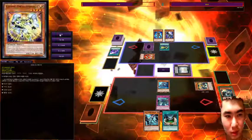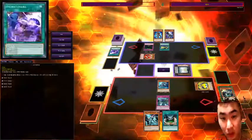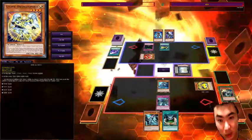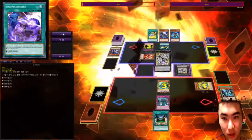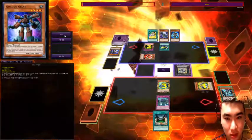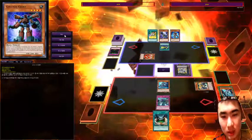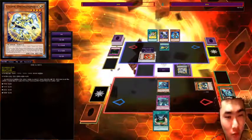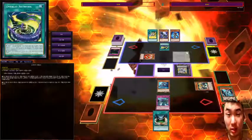He special summons this guy and then activates a trap trying to negate Blockbacker's effect. What I do is activate the Perfect Ace to counter the Lost Wind trap he activates, by discarding a card from my hand — negating the trap. Now he XYZ summons this guy. The mistake he makes here is that he doesn't know Blockbacker's negation lasts for the rest of the game.